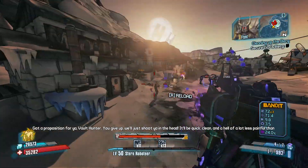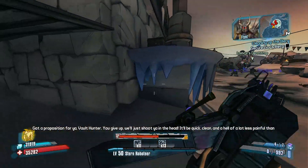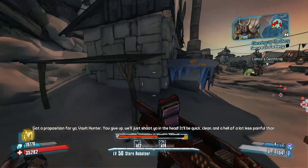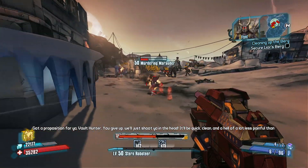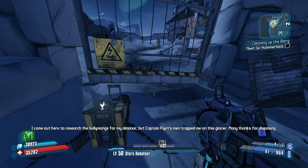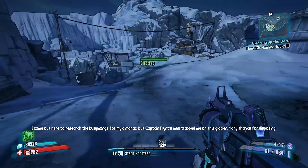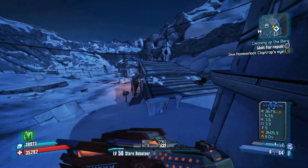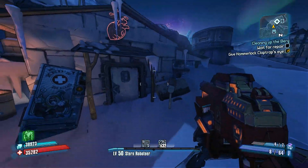But if we get a Turtle Shield with a Transfusion Grenade, we're going to be pretty hard to kill - in theory. You actually have to throw the Transfusions and heal from them to actually make it worthwhile, but we'll try to remember to do that. I hate that I can't just save and quit to skip this. Take the eye, Hammerlock, and just turn the power on so I can get out of here.